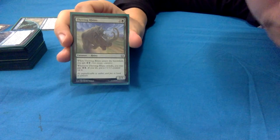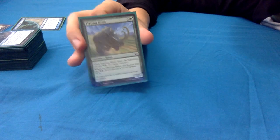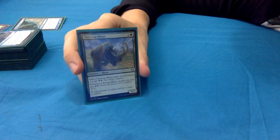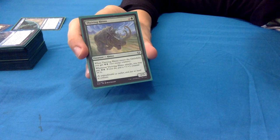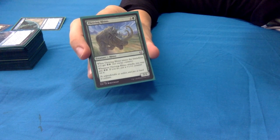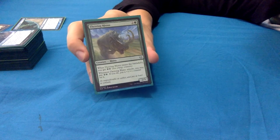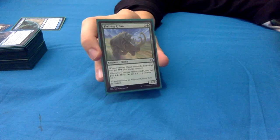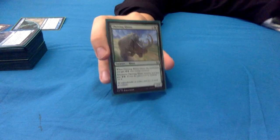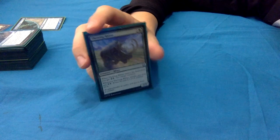Thriving Rhino is one of the energy package cards: 2 and a green for a 2/3. When he enters the battlefield you get 2 energy - obviously 4 energy with Yarok out. Whenever he attacks, you may pay 2 energy to put a +1/+1 counter on him. We also have a mini +1/+1 counters theme in the deck, so this guy can get big and has good synergies.